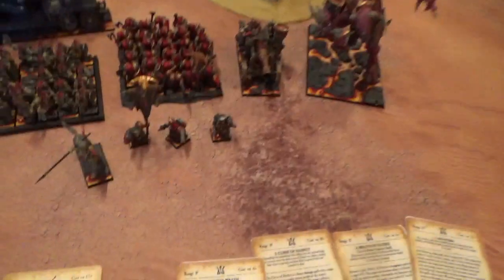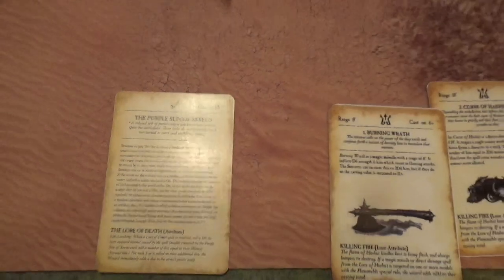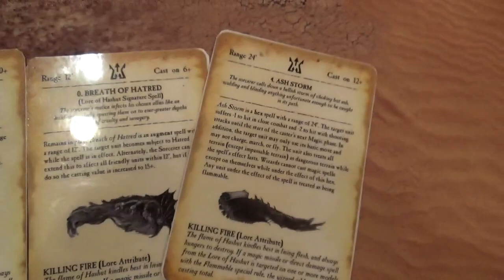For spells, my Level 1 of Death rolled up Purple Sun, which is perfectly fine against Vampire Counts. My Level 4 of Hashut rolled up Burning Wrath, Curse of Hashut, Breath of Hatred, and Ash Storm.